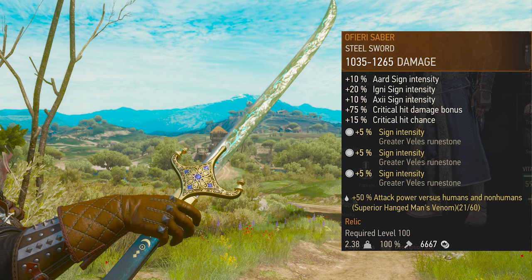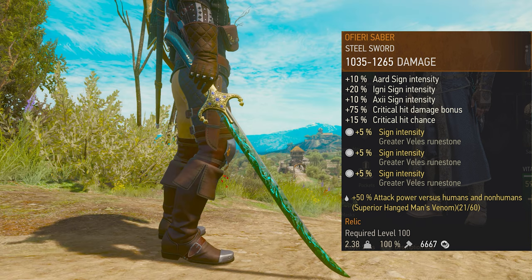In sword, we are using Steel of Fairy Saber with 3 Ruins of Great Baelish, which will give us 15% sign intensity and 20% Igni sign intensity.